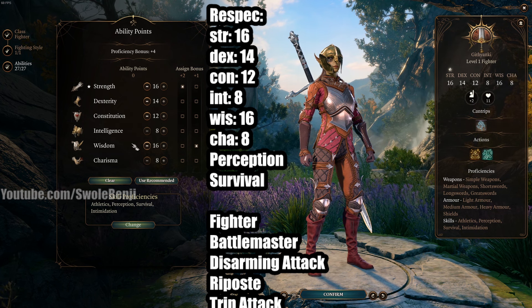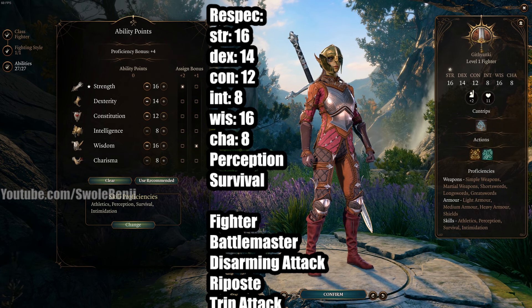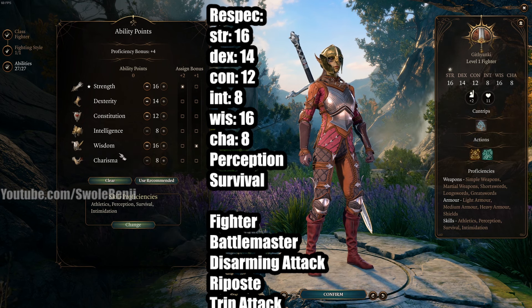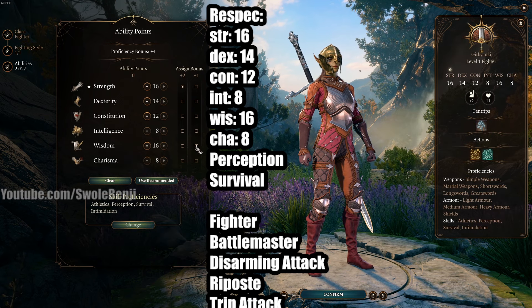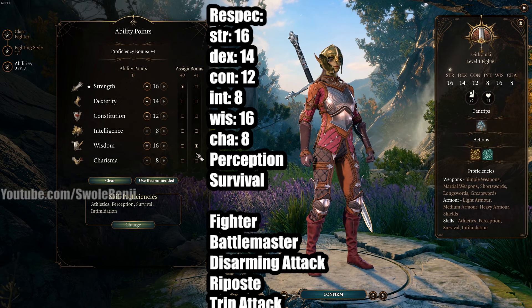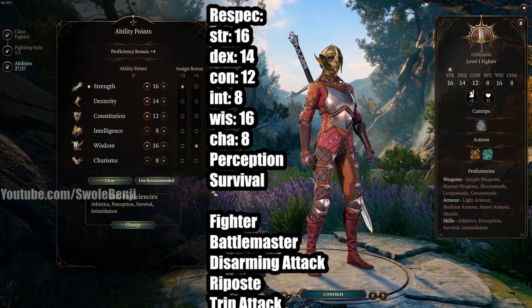You can swap Constitution and Wisdom early on if you're on Honor Mode. It doesn't help much, but the reason we go 16 into Wisdom is because most enemies in Act 1 will have status abnormality spells that'll just mess up your character and their Wisdom saves. So you just want more Wisdom so you don't get screwed up in combat.